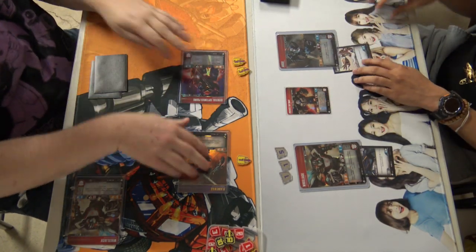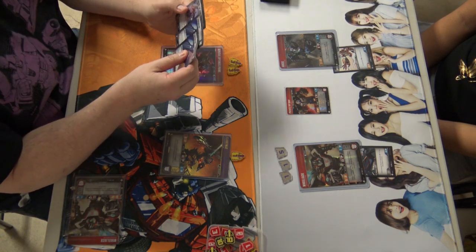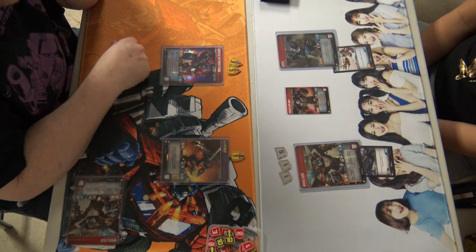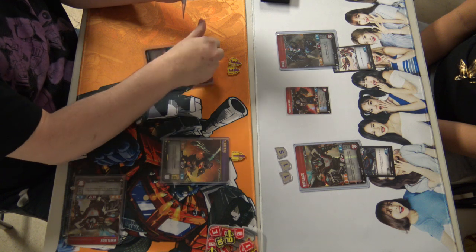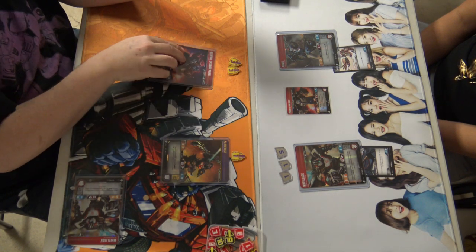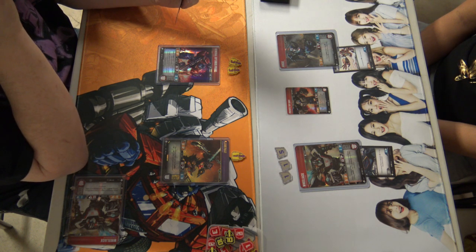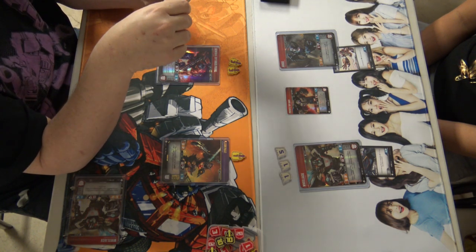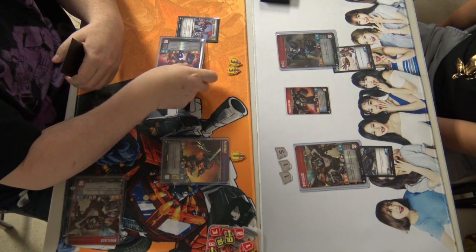Wes has that Press the Advantage, giving him plus two attack, potentially onto General Prime. This is going to be his turn to either KO Arcee in one swing or try to finish off Wheeljack. He's choosing to flip Prime, which would allow Flame War to get Bold 1 and Tough 1 — she also has inherently Tough 1, so she'd be at Tough 2. But he opts not to go for that flip. I would have flipped Flame War and sent General Prime into Arcee. He does go for the Press onto Prime, giving him plus two, swinging in for base eight, and choosing to go into Arcee.